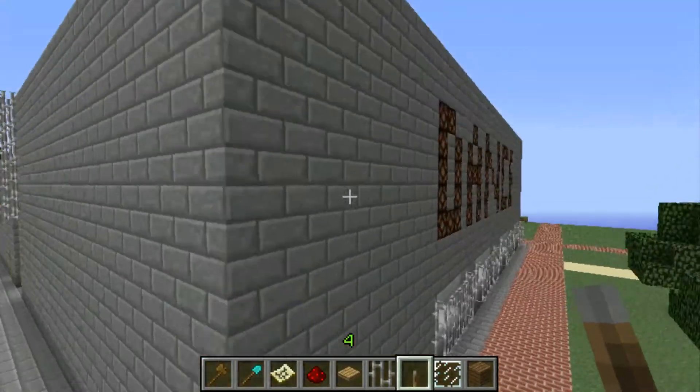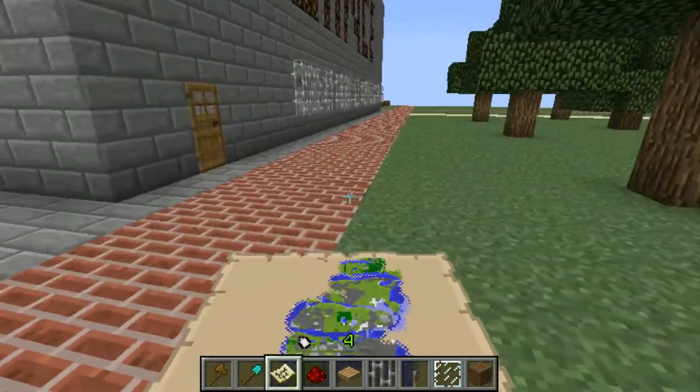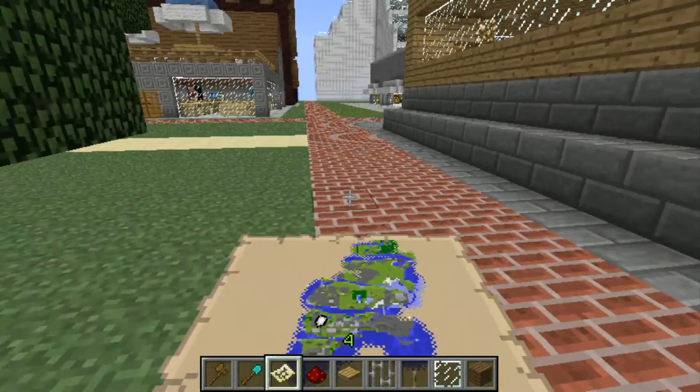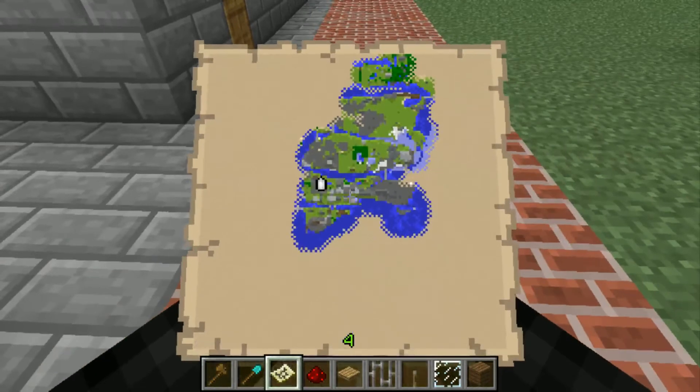Okay, so that's going to be it for this episode, guys. This is the Gotham City build in Minecraft — the dance hall and grocery store. Thanks for watching and we will see you again next week with the next update. Bye!